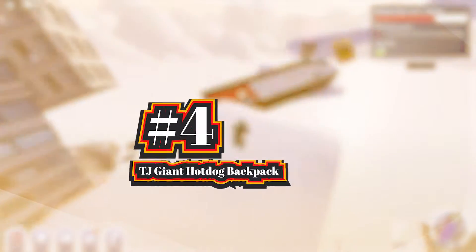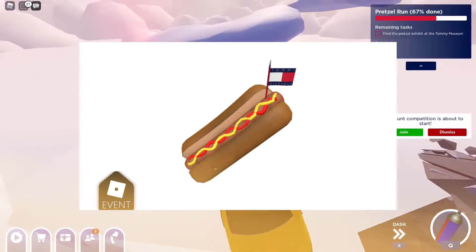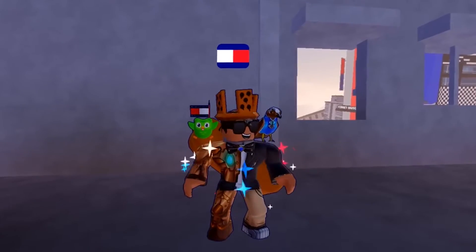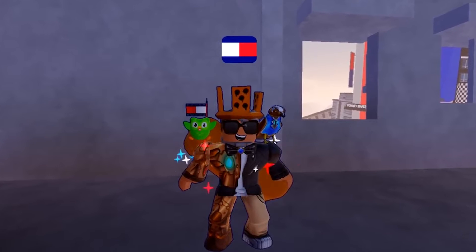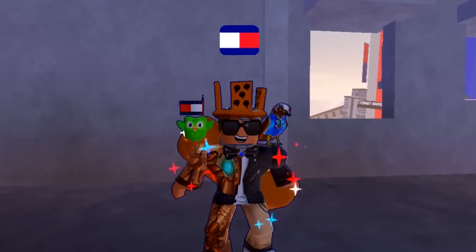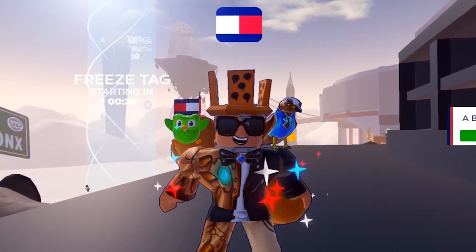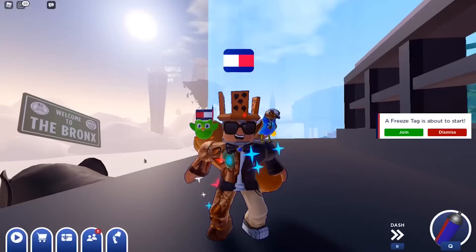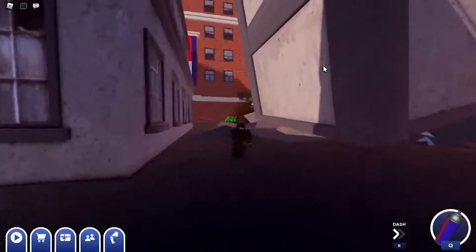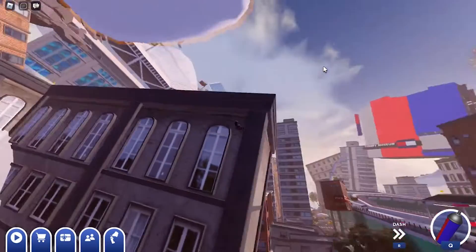The next item is the TJ Giant Hot Dog Backpack. To obtain it, you must locate and open a secret door. Mount your bike and ride toward the large bridge that resembles the Golden Gate Bridge in the game. Ride the entire length of this bridge, but be cautious as you near the end — you'll need to descend to a small platform concealed beneath the edge. A door guarded by a small chicken should be located after you land on the platform. You must perform a mid-air bar spin trick to open this door by simultaneously pressing the spacebar and the number one key. Once completed, the door opens automatically, allowing you to enter the secret room and earn the TJ Giant Hot Dog Backpack item and badge.